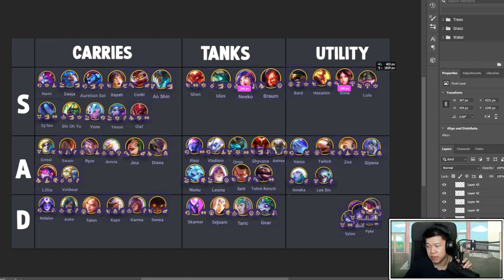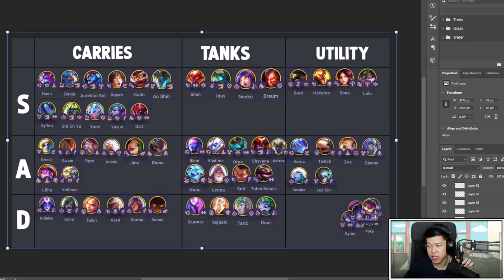Lulu is pretty good utility — I'm tempted to put her on S because she has Mystic, attack speed, and Polymorph. She's amazing. She does pretty well — four targets, 70 attack speed. What else can you say? You don't usually itemize her often, but give her a Blue Buff so she can instantly cast and get your carries going.